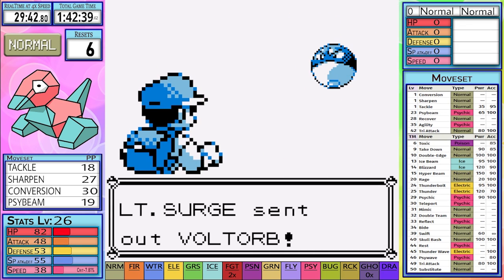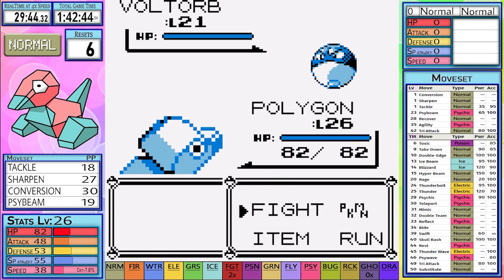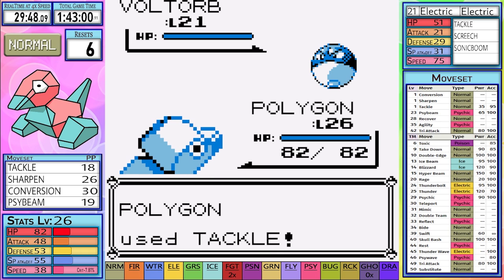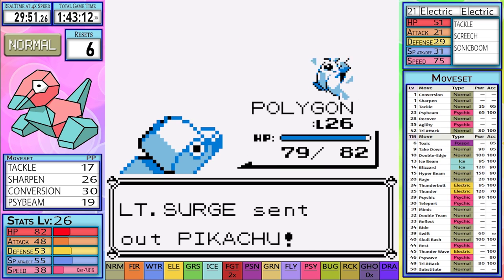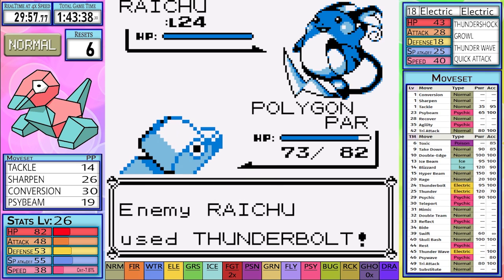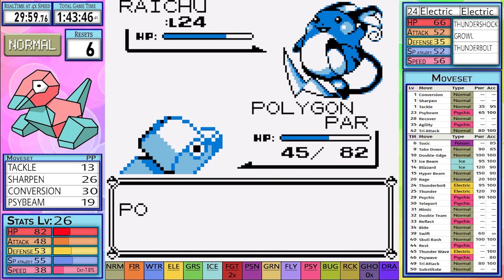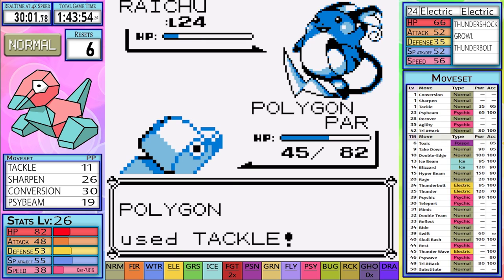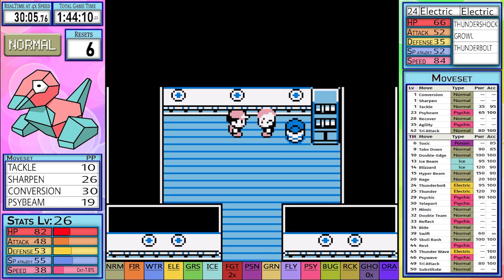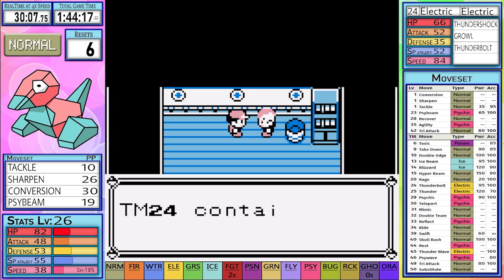We go into the next attempt at full strength as I remember to heal. We start off the next battle with a Sharpen and two tackles. Surge just uses X Speed, and a miss gets us through to Pikachu. Pikachu doesn't do much, but lands a Thunder Wave which will slow us down if we get fully paralyzed. Raichu starts off with a pretty strong Thunderbolt and it's looking very close. But a few turns later we get through the gym, earning the Thunder Badge and a permanent 12.5% upgrade to my defense.